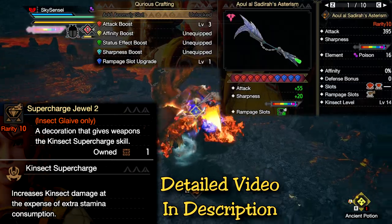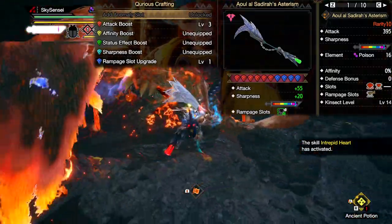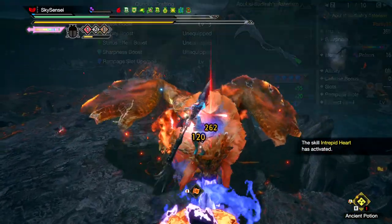At this point, the Supercharged Jewel is just a must-have for all Glaive users. After this, I boosted attack since status is too low and infrequent on most monsters, and affinity isn't needed since this build does reach 100% affinity on its own.